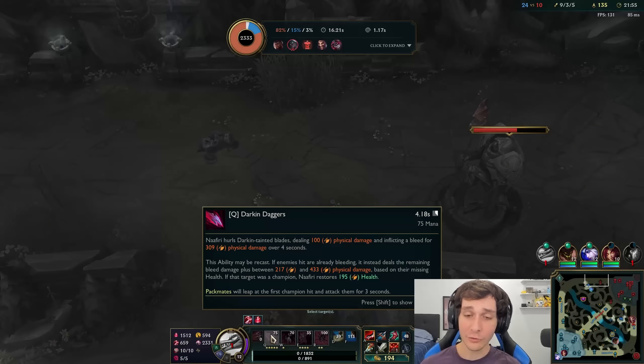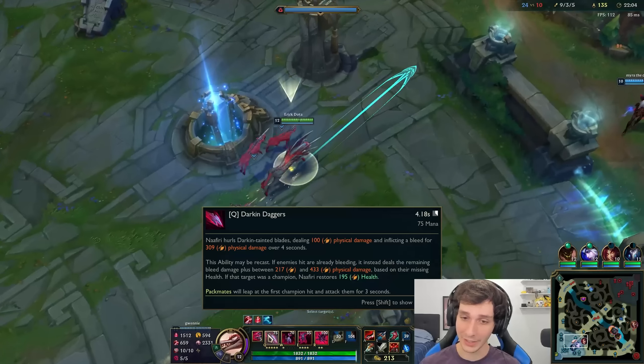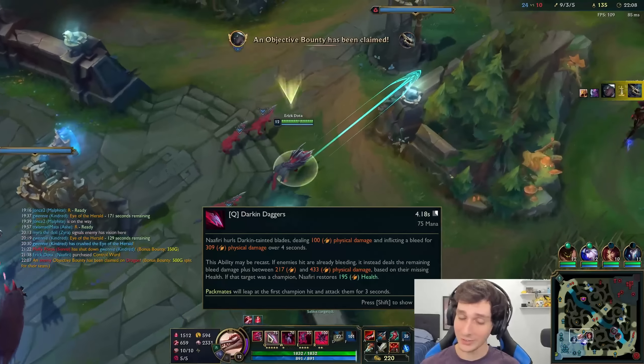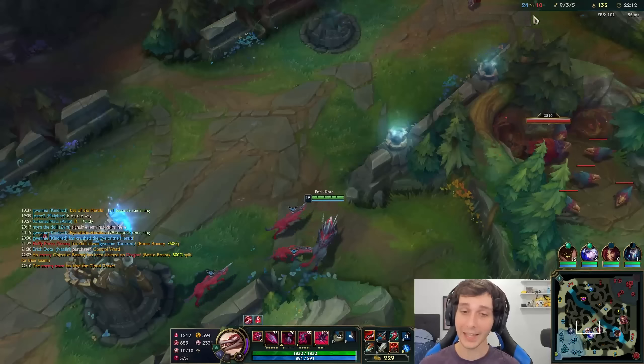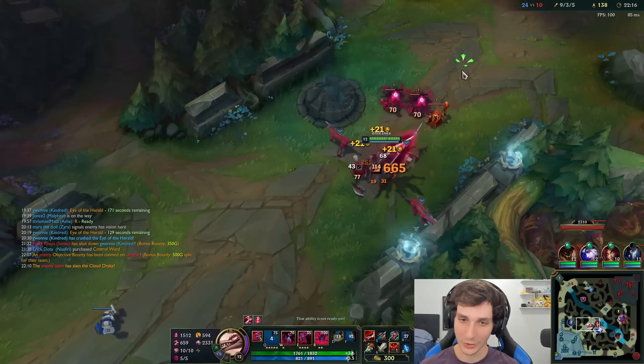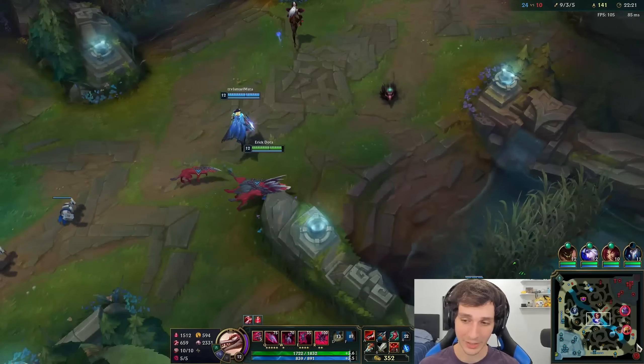It deals 100 physical damage and then inflicts a bleed that deals 300 physical damage over four seconds. And then if you hit them while they're already bleeding, it deals the remaining bleed damage instantly plus damage based on their missing health, heals you, and sets your dogs after them too. So landing both your Qs is huge for this champion.